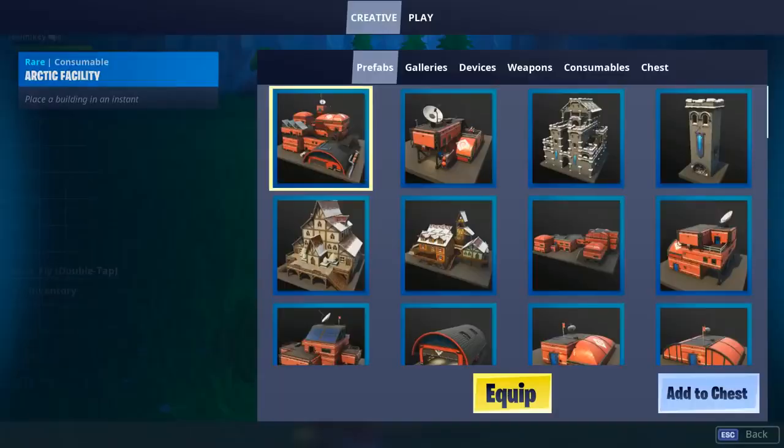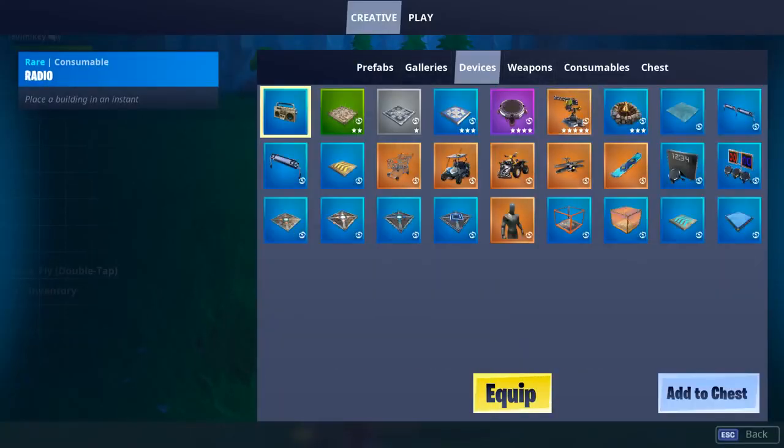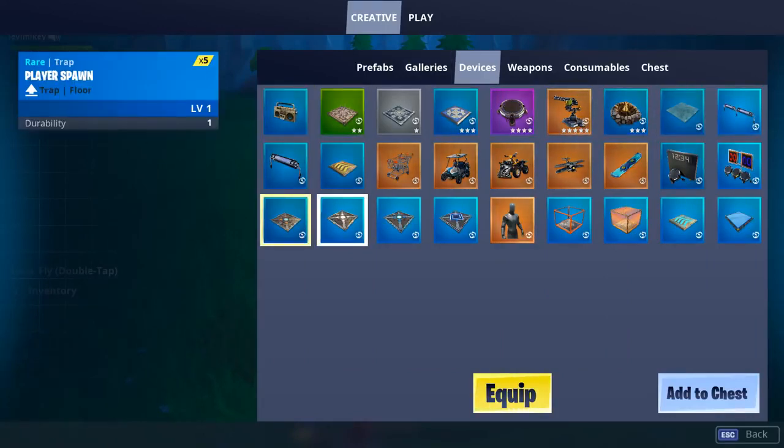This is what you're going to do to start. Take out your phone or just go to your inventory, and then go to devices, alright? Then you're going to want to scroll all the way down until you get to player spawn. It's right next to the player checkpoint — it's to the left, bottom left hand corner. Equip that.